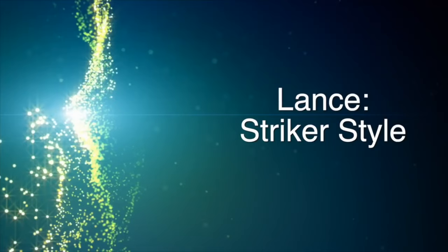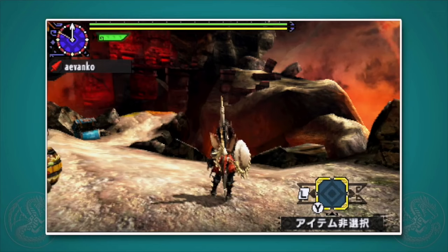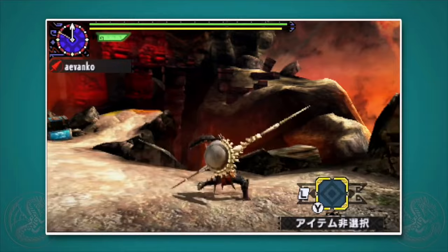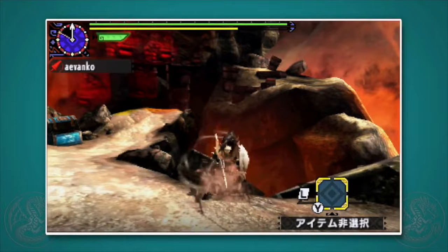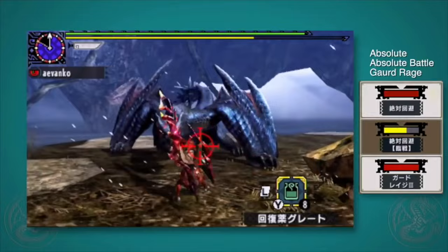Next up, Striker style. Guild style is not that good for evade lancing due to the strong thrust. But Striker actually has the normal third strike for both the forward and upward thrust. What does it lose? The ability to do side swipes by pressing X plus A — which really isn't a big deal — and the jump and turnaround attack during the lance charge, so all you can do during the lance charge is the standard finisher. But as an added bonus, the finisher on the lance charge is a whopping 70 motion value instead of 50.